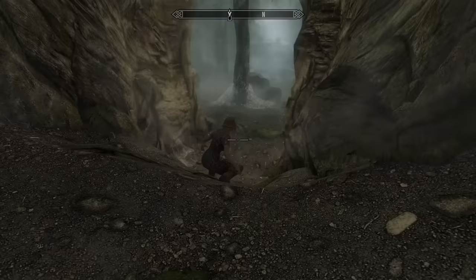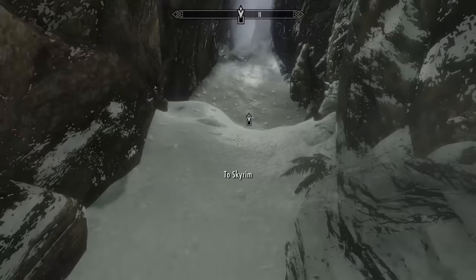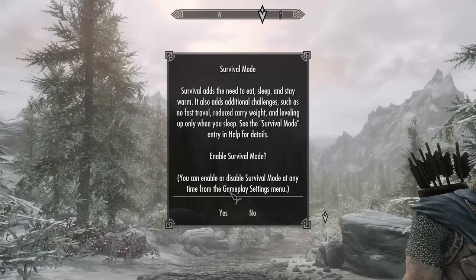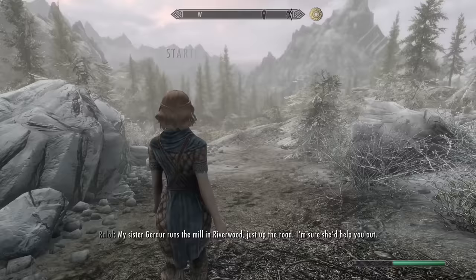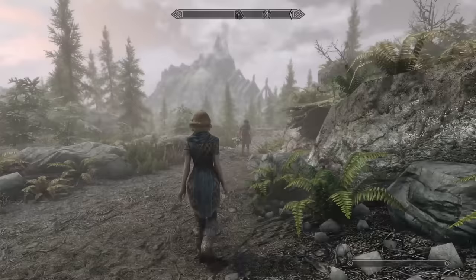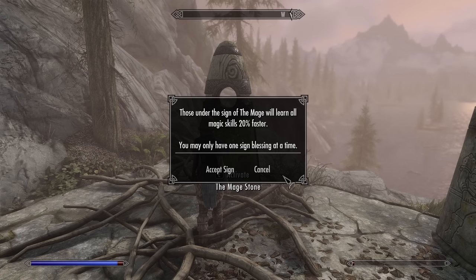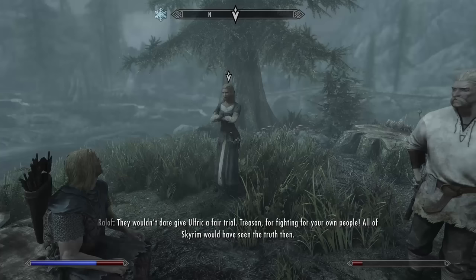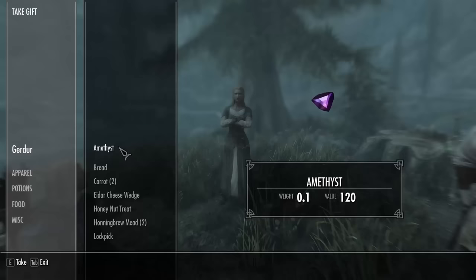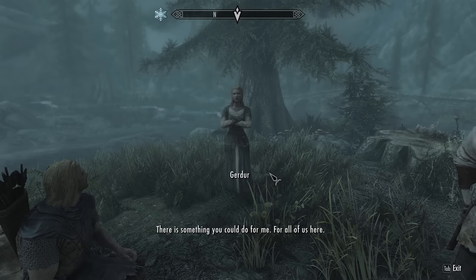After watching Ralof fight bears for six minutes, we sneak past a real bear and find our way out of the cave. It's here where I enable survival mode, and I'm overencumbered. I'm stubborn, and after my last run I have more patience than I care to admit, so I walk extremely slowly all the way to Riverwood with Ralof, activating the Mage Stone on the way. When we arrive, Ralof talks to his sister Gerder, and she gives us a bunch of stuff and a key to her house before asking us to head to Whiterun and warn the Jarl about the dragon attack at Helgen.